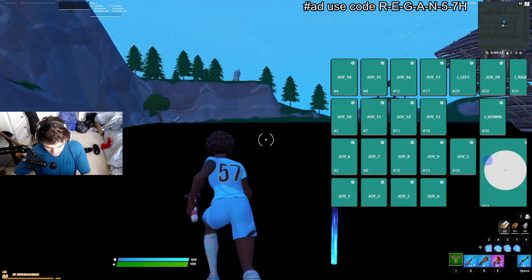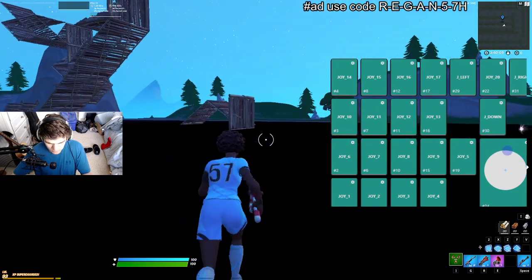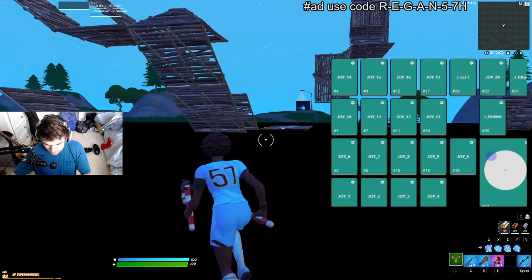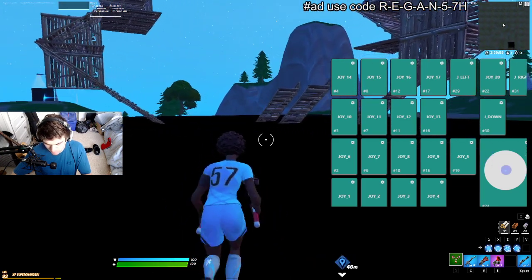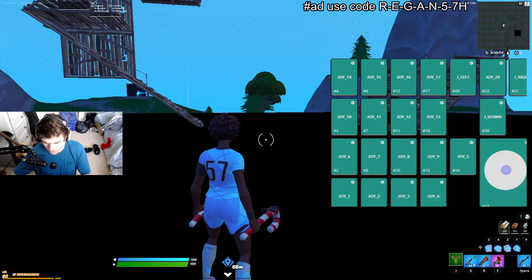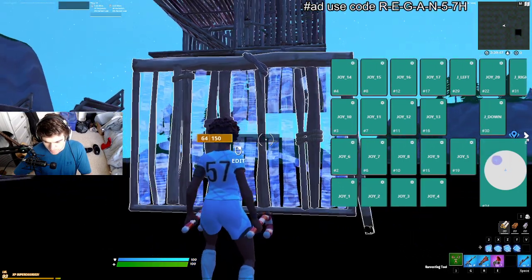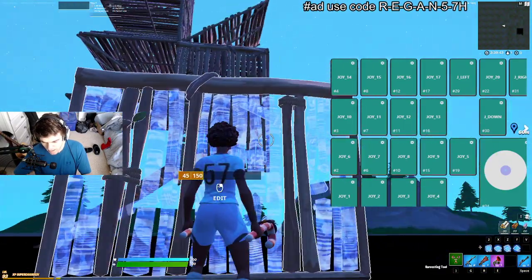For mouse button binds: interact is mouse button four. Pick up, carry teammate, and reload is mouse button five. Auto run is middle mouse button — the scroll wheel button press where you press it down. Secondary shoot is scroll wheel up for the charge shotgun. Reset is scroll wheel reset. My edit bind — you pull it with right click, so my edit button itself is right click.